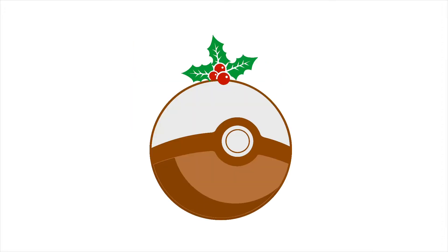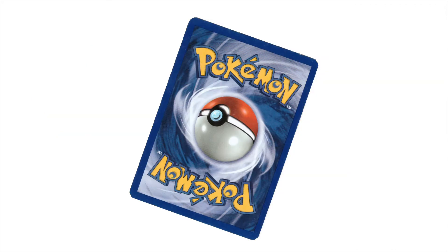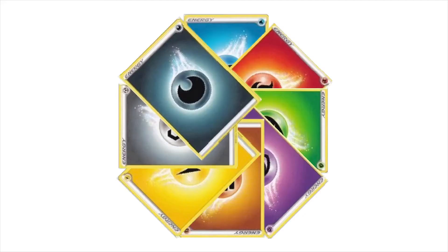Hello everyone, Binglebangbang here and welcome to day 3 of my Pokemon TCG advent calendar. Every day I'll be opening up a booster pack online from the Sword and Shield sets. I'll then choose two cards and put them into a deck. 24 days equals 48 cards, so to make the deck legal I'll have 12 basic energy on the final day.